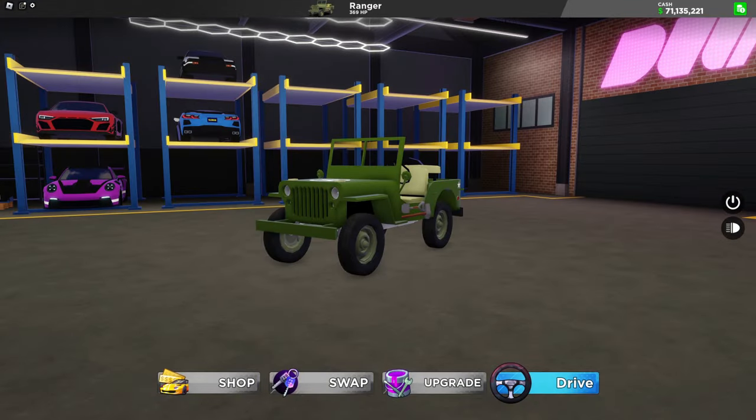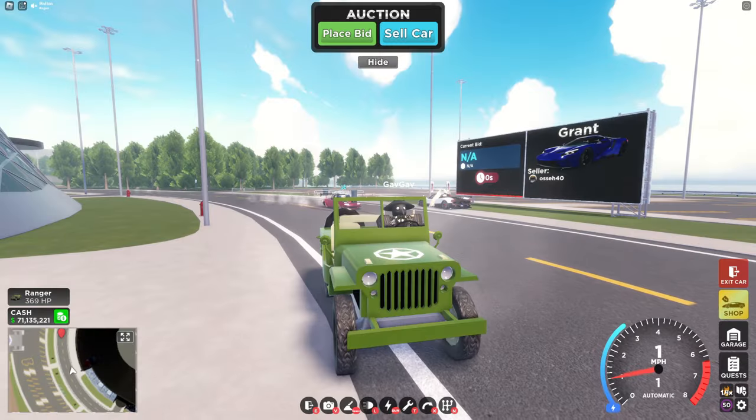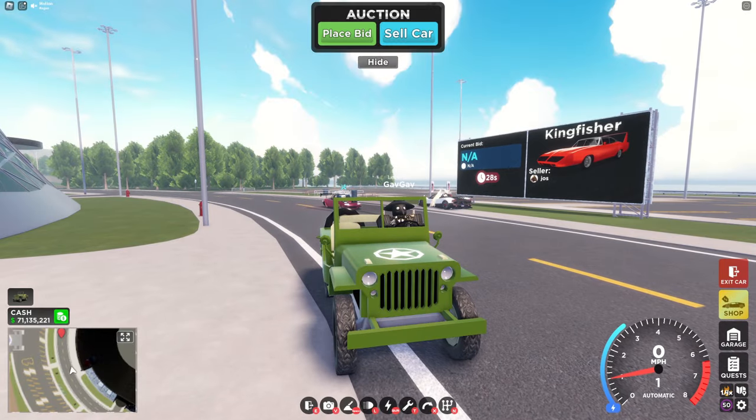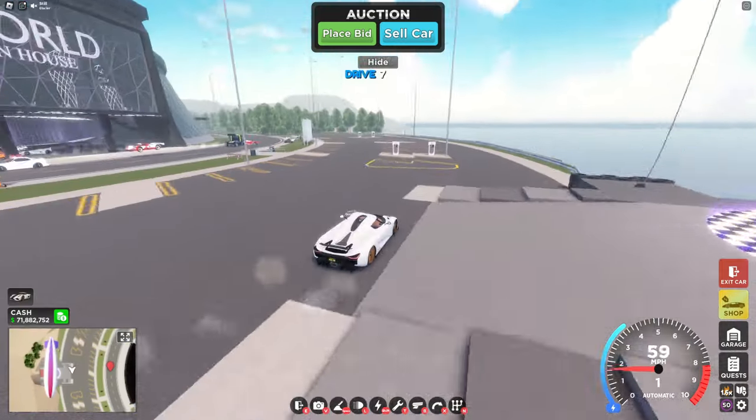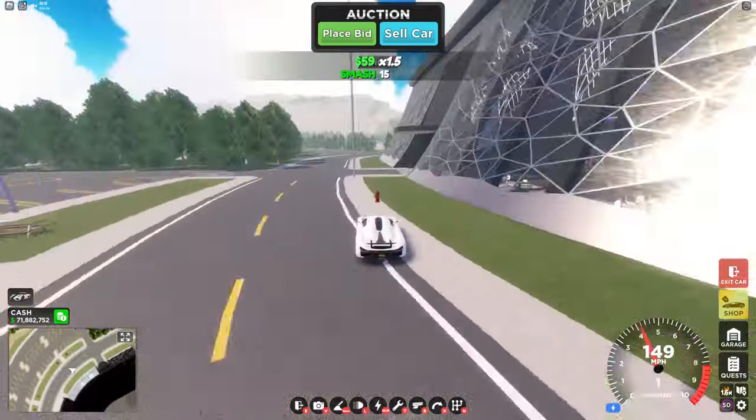If someone bids on it, you'll get the money at the end of the auction. The same way the sell price works, if you upgrade your car the price will go up, and people could buy your car for more than the starting price of the car — like the 7,350 I showed.